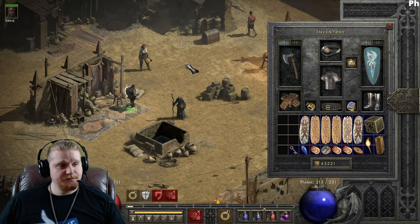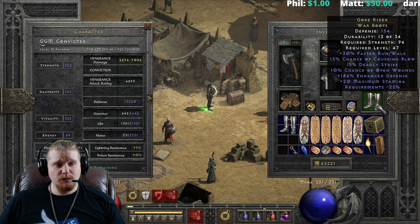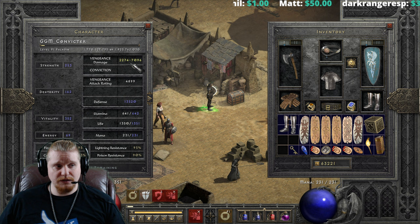It took me about 30 minutes, but eventually I found my War Travelers hiding on one of my mules. I don't know why it was on a mule — I thought I had it in my regular stash — but eventually I did manage to locate them.